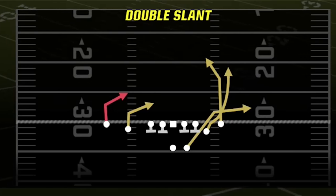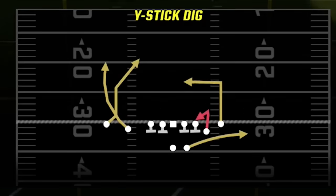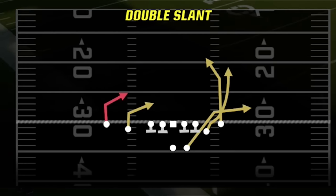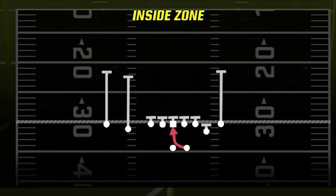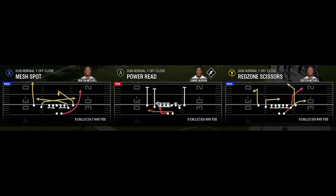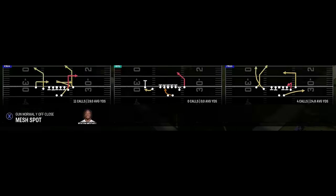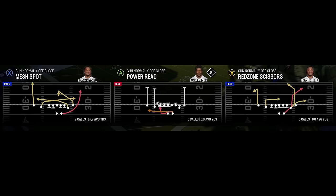If you want to see this in gameplay, I'll have links in the description. The three passing plays I think are most critical to have in your adjustments are the double slant, the Y-stick dig, and the escape, because these all have multiple one-play touchdown setups. The last play is the inside zone, because you always want a run play to keep your opponent honest. My fifth play would typically be the mesh spot, though I also have options like the power read and the red zone scissors. The mesh spot is the one I'd use most.